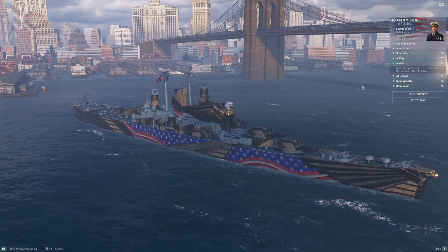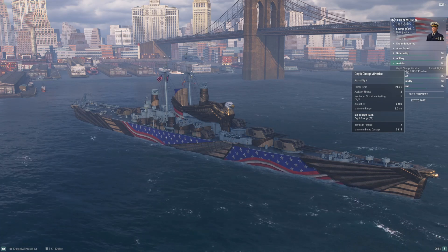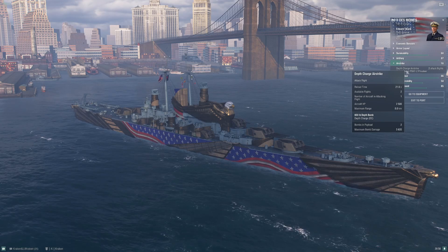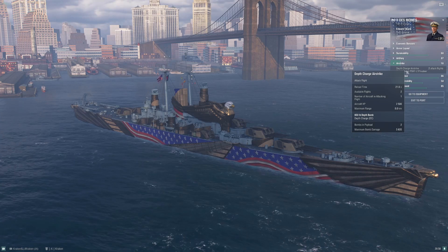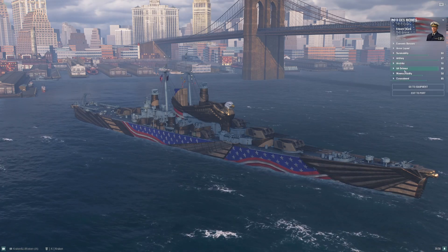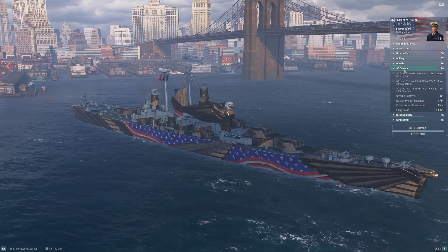Secondary artillery and airstrikes: basically the same as tier 9. You now have a little more airstrike range — up to eight kilometers — with two flights and two bombs in each, and those bombs hit fairly decently. Lots to like there if you find yourself hunting submarines.